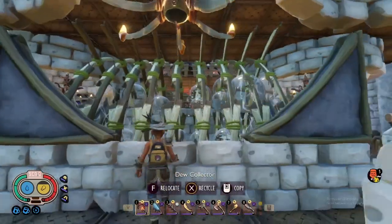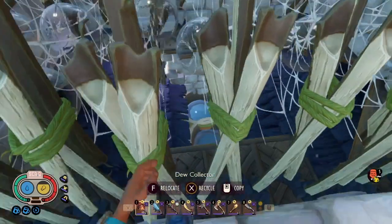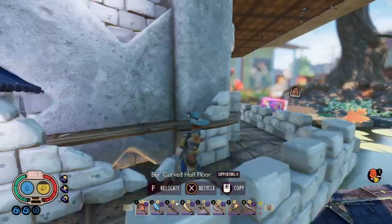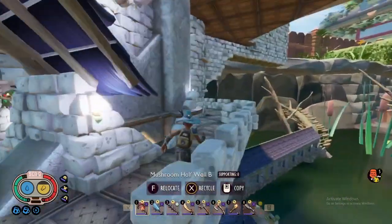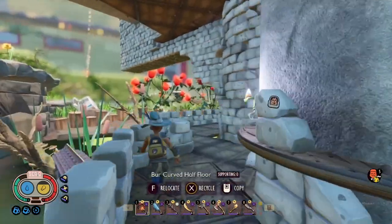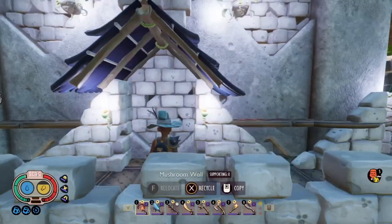These are the dew collectors I was talking about that feed down into the water catchers — that's how I get all my water. Still have the same big balcony that goes 360 degrees all the way around the base. Just a cool little detail that allows you to run around the whole thing and look around the map.